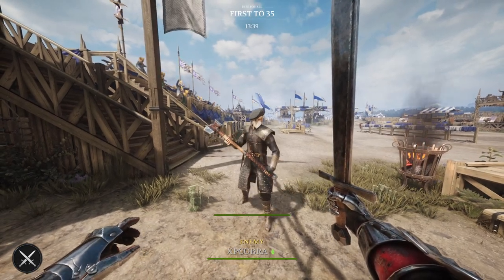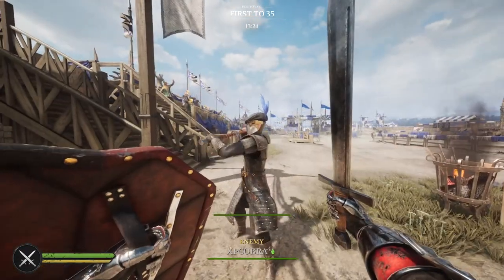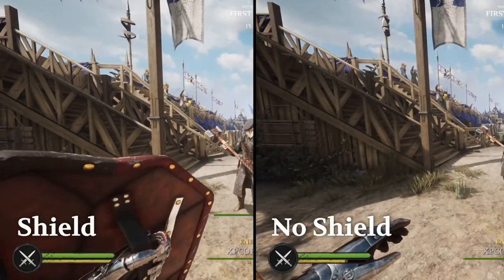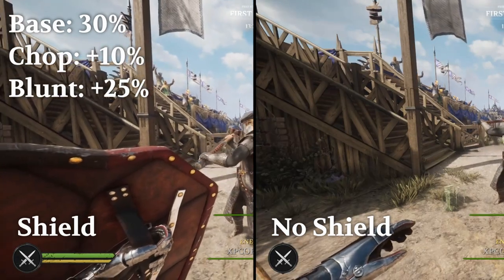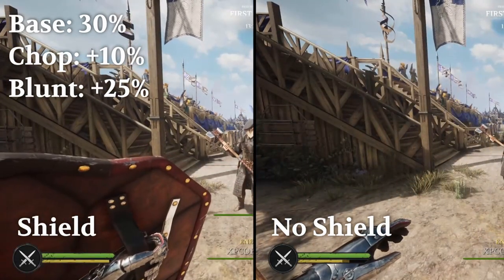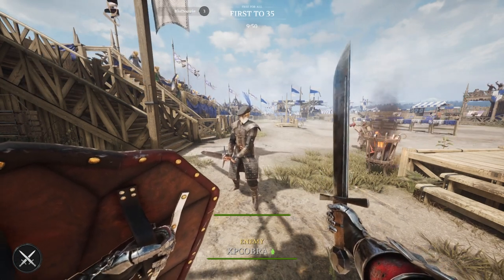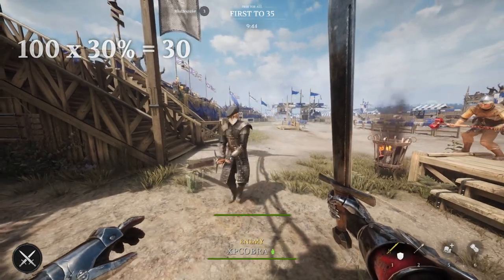Shields significantly reduce stamina loss on block compared to blocking with anything else. Every time you block or oppose an opponent's attack, you lose stamina. The amount of stamina you lose is determined by the weapon you're fighting — the calculation is set at 30% of the incoming attack's base damage. Chop weapons have an additional 10% stamina drain bonus and blunt weapons have an additional 25% bonus. For example, blocking a heavy overhead attack from a highland sword, which has 100 base damage, will deal 30 stamina loss on block.